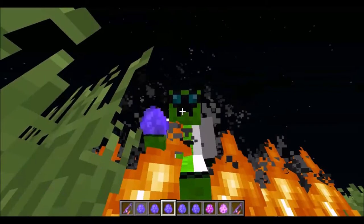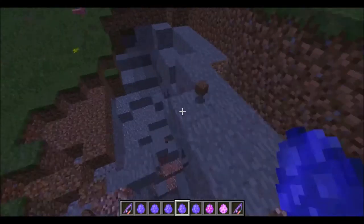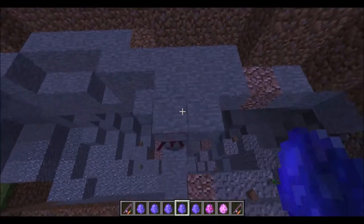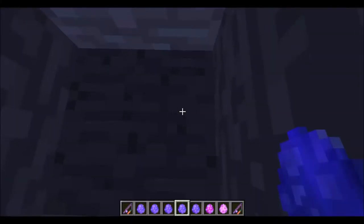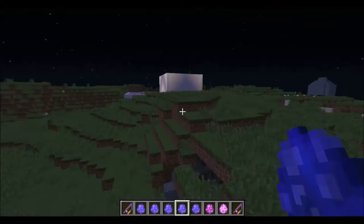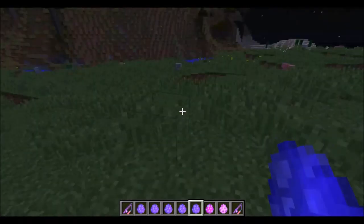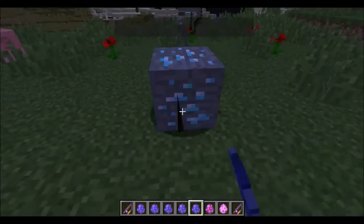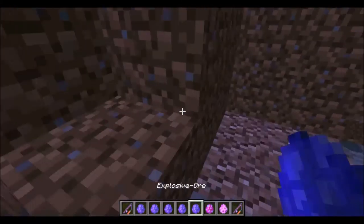That was the lightning one. These are disappearing blocks — you could have lava underneath them and they will fall through.